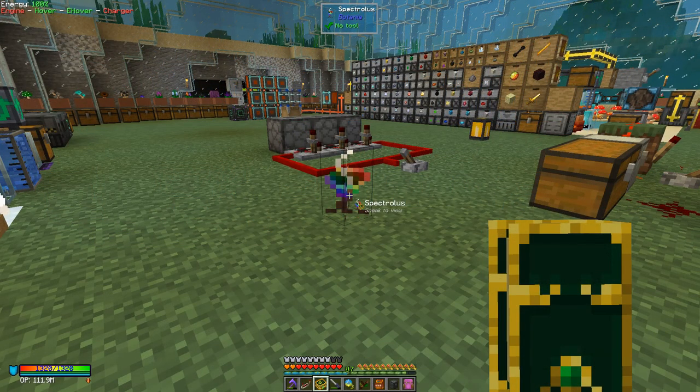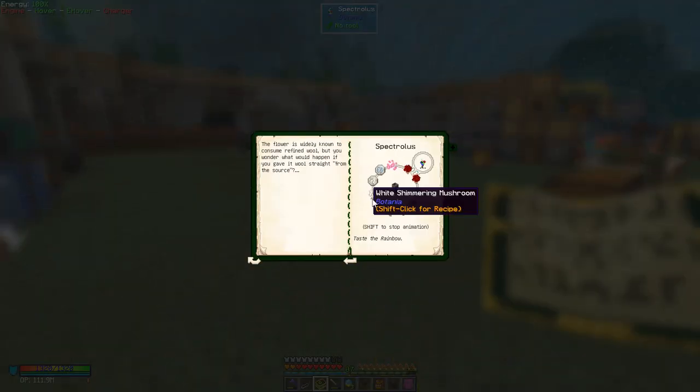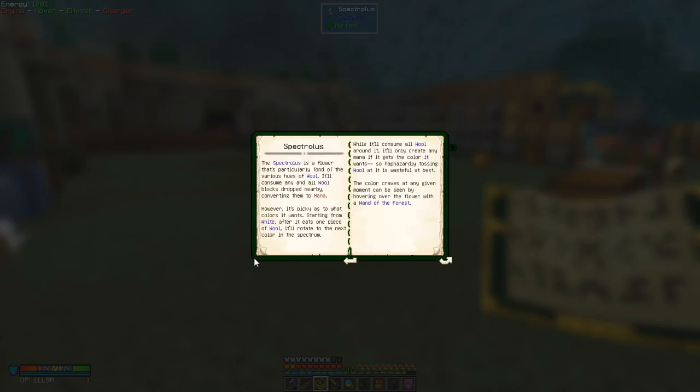So what I want to do is have a look at this flower from Botania — it's one of the ones that produces mana. You can sneak to view, so we just shift right-click it with the book and then you see the page showing its recipe. It's reasonable: it's got a lot of items plus some pixie dust plus four types — two type petals. It is not too difficult but will take a bit of time to prepare. Let's have a look at the previous page which tells you what it's all about.